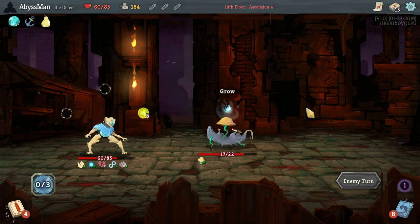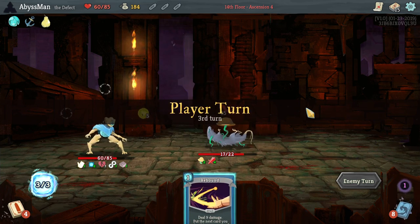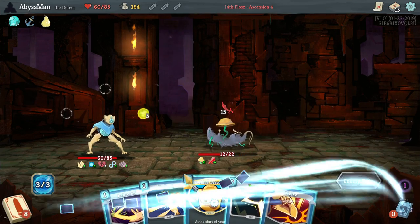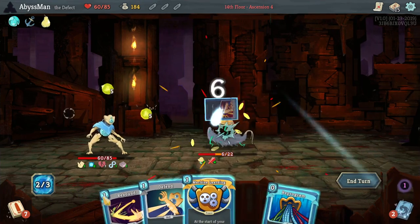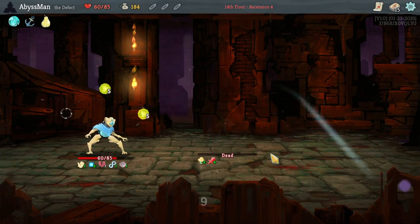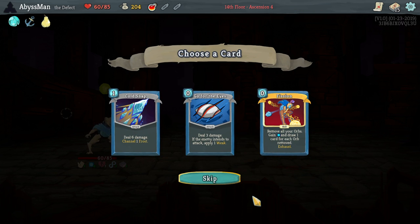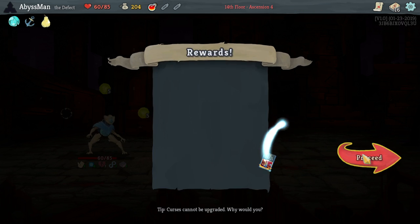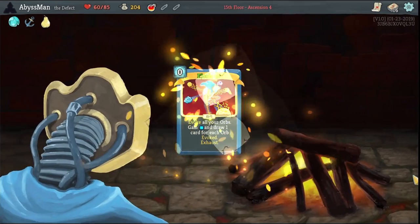Perhaps I should've — well, actually no. I would've run out of energy anyway, so it doesn't really matter my order. And so the beast is dead. Fire potion too — nice! We can upgrade — let's go ahead and upgrade Fission so that way it will evoke out our orbs instead.